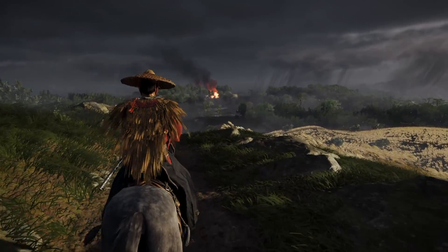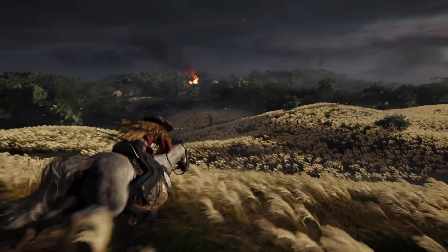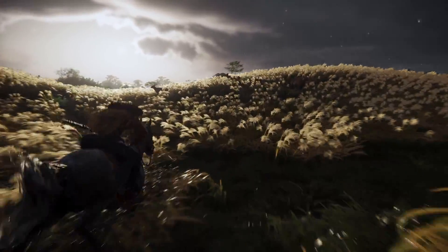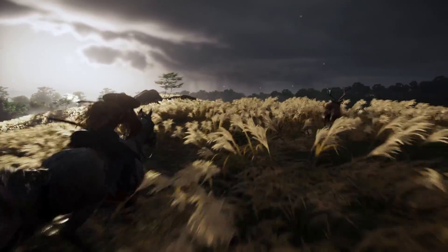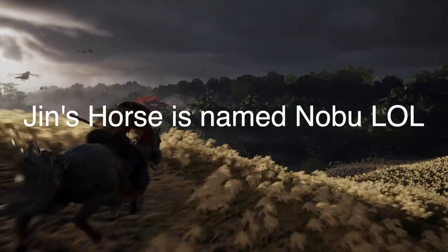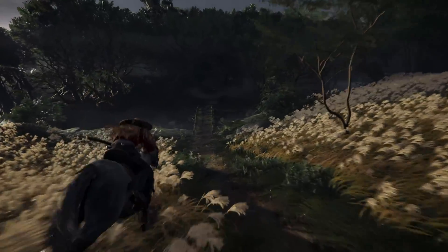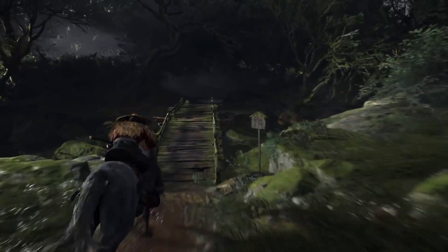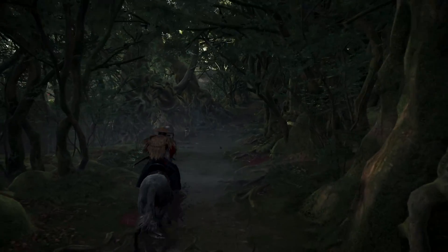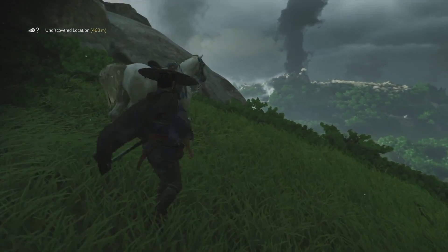I was ecstatic when we saw horse riding in the E3 gameplay of Ghost of Tsushima — it was great to see it confirmed right there. We got some clarification from a US Gamer interview with creative director Jason Connell about the horse. First off, Jin's horse in Ghost of Tsushima is named Nobu, and I don't think you can change it, which I'm completely fine with. It's cool to have a horse that feels like a primary character in the story — not just a tool for the player, but Jin's own horse.